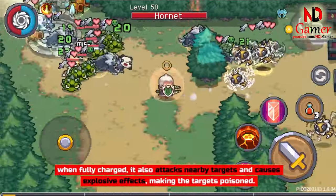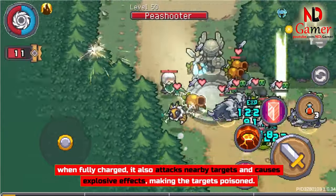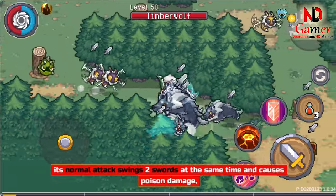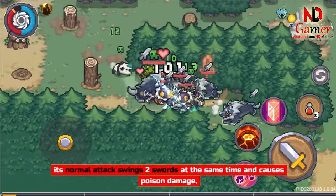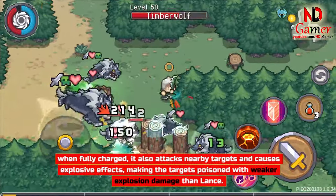The Lance of Nature, when fully charged, also attacks nearby targets and causes explosive effects, making the targets poisoned. Next is Flora and Fauna — its normal attack swings two swords at the same time and causes poison damage.